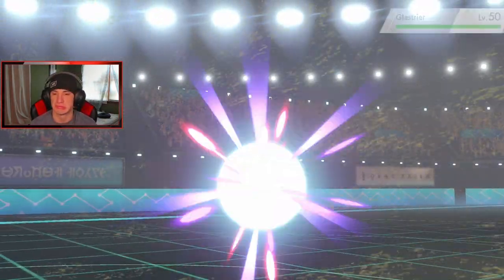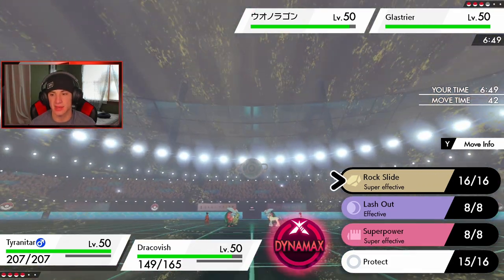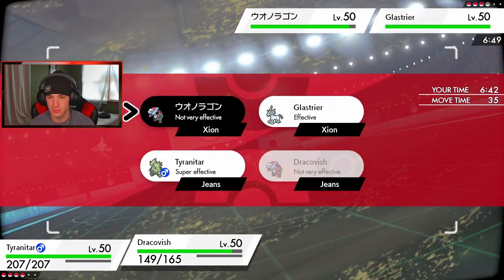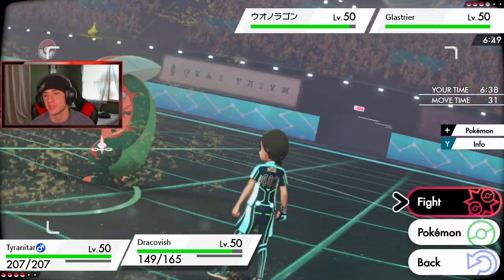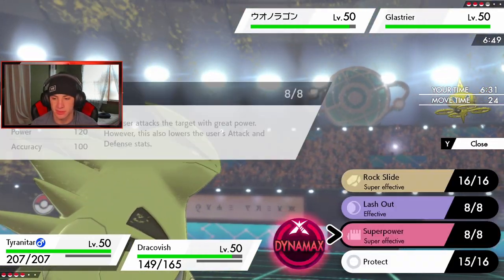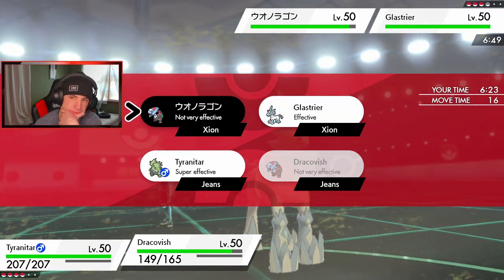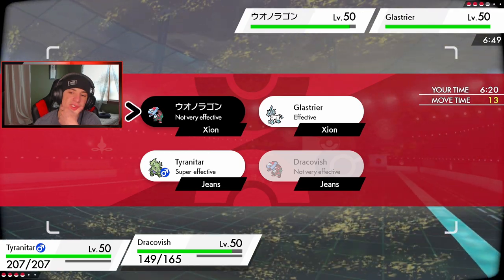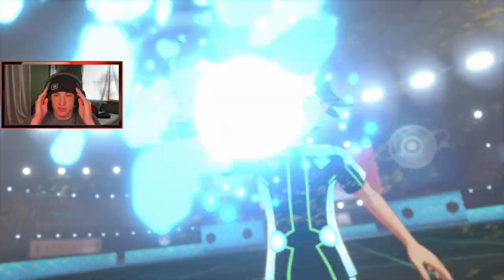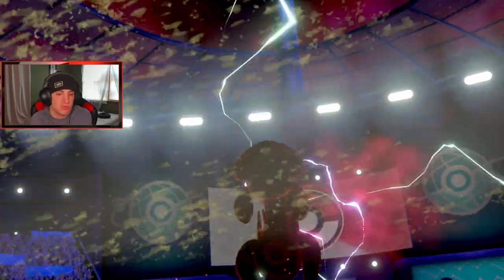I can't really have that Dracofish going after my T-tar so I might swap T-tar out into Tapu Fini. I hate this game — let's drop a Rock Slide. I do not want to proc Weakness Policy. Actually hold on — Lash Out. I don't want to proc Policy, I'm just going to Lash Out. Wait, that will expose Draco. Dracofish is looking pretty scary. I think we still outspeed his Dracofish. I want to do some big damage on the Glaceon slot. Glaceon Dynamaxes — I hate this game!